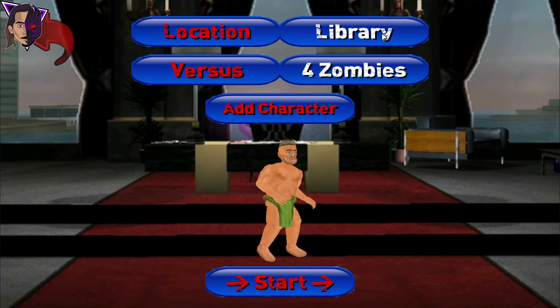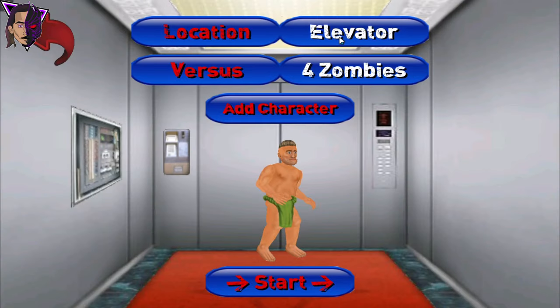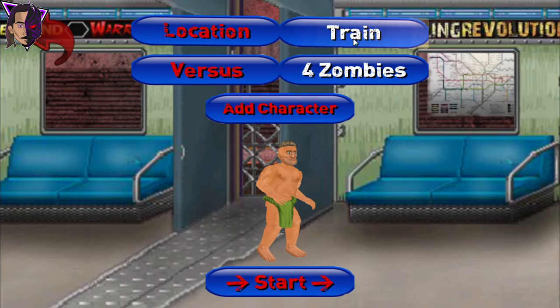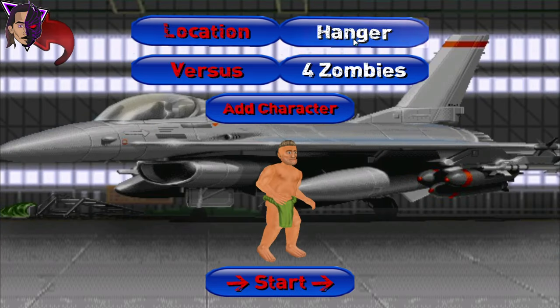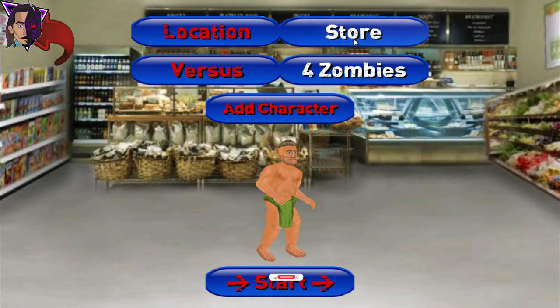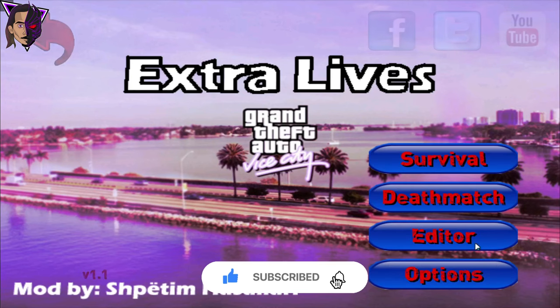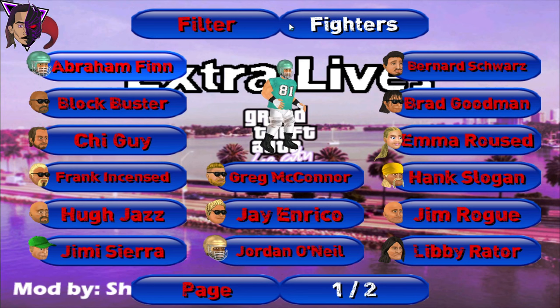Here are the backgrounds — church, elevator, hospital, train, prison yard, and a lot more added from GTA Vice City. He has also added some new face textures from the game.